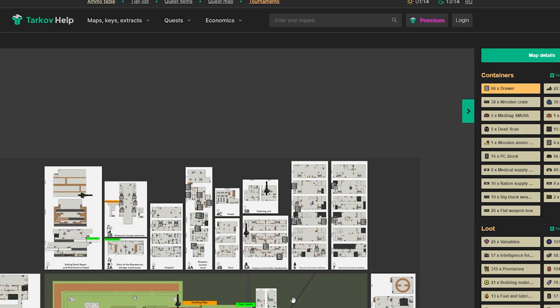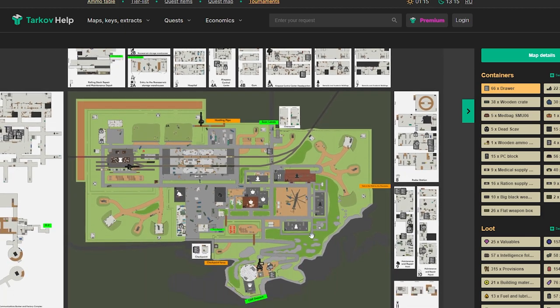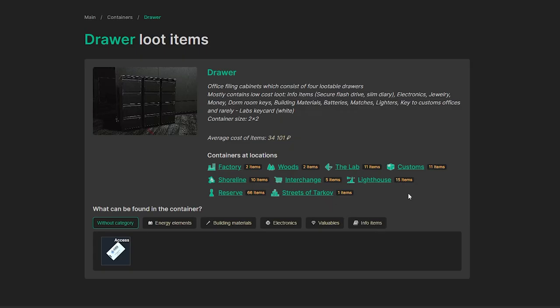There are just tons of them — some are locked behind keys, but there are still a lot of accessible ones. You can also find a lot in Lighthouse, Customs, and of course the Labs — though I guess we don't really go to Labs as a scav. Shoreline is another option, but I really recommend doing a cabinet run on Reserve.